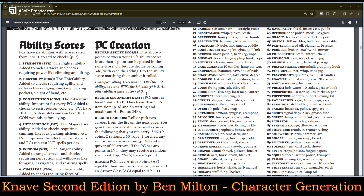PCs have 10 plus con item slots and can take 10 plus con wounds before dying. Intelligence is the magic user ability — add to checks requiring cunning like lock picking, alchemy, et cetera. Intelligence improves the effectiveness of spells and PCs can cast intel spells per day.